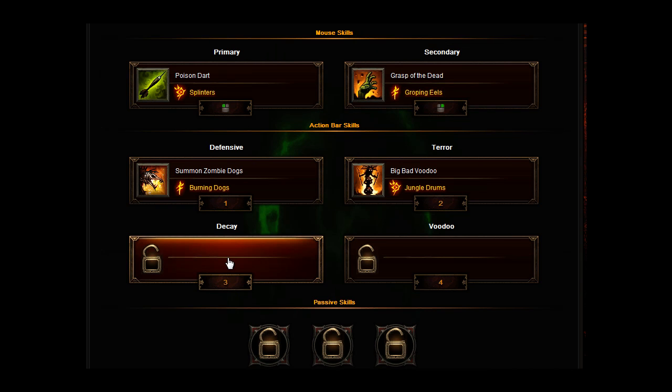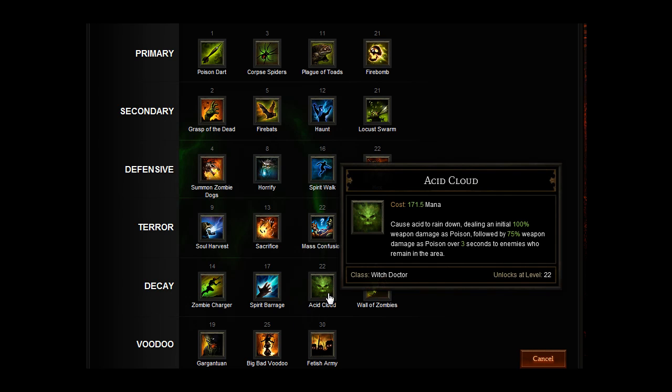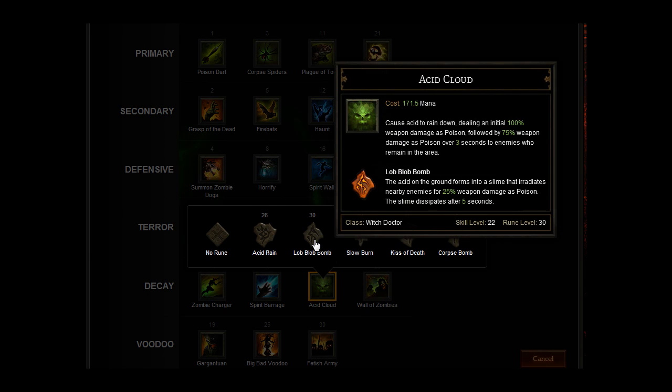For the decay slot, what you want to do is Acid Cloud — cause acid to rain down, dealing an initial 100% weapon damage as poison, followed by 70% weapon damage as poison over 3 seconds to enemies who remain in the area. For the skill rune, we're going to go for Lob Blob Bomb. The acid on the ground forms into a slime that eradicates nearby enemies for 25% weapon damage as poison, and the slime dissipates after 5 seconds.